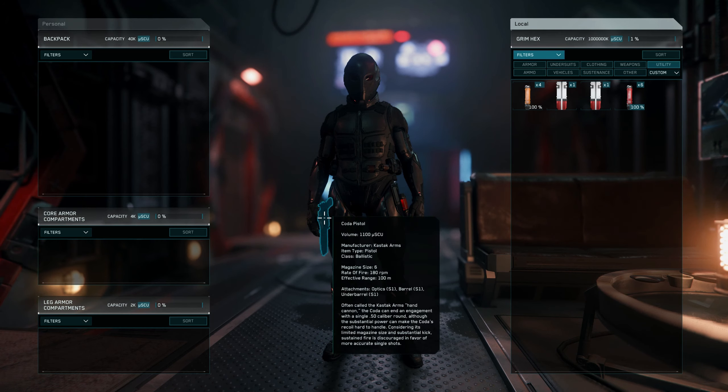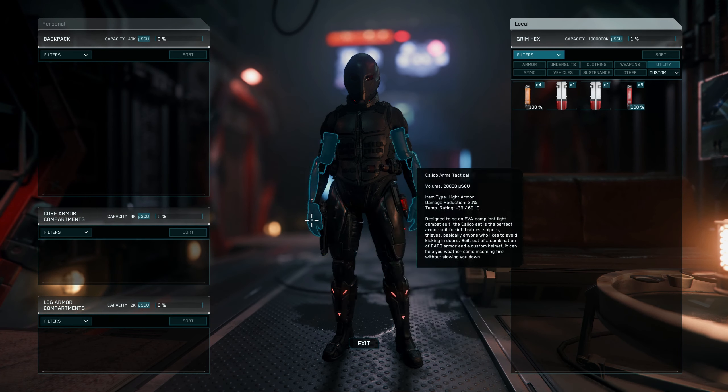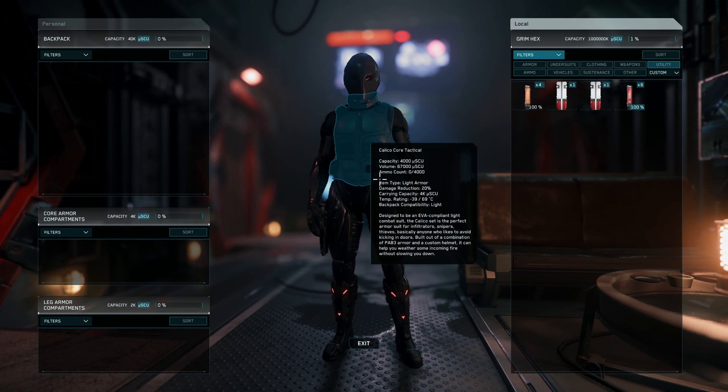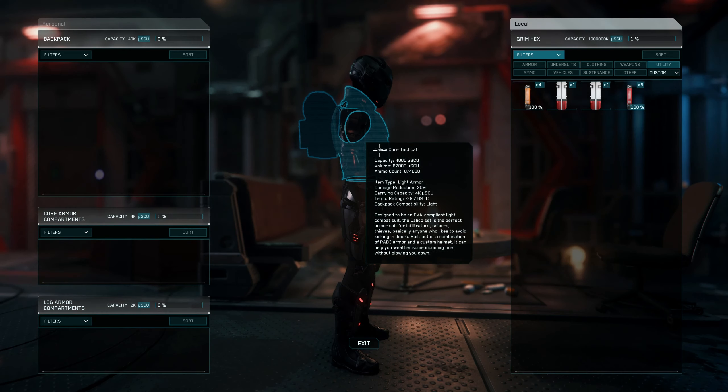Okay, so this is what we should look like. We need a gun, just a sidearm piece. Some medical pens would be good, some extra ammo, our armor and our backpack.